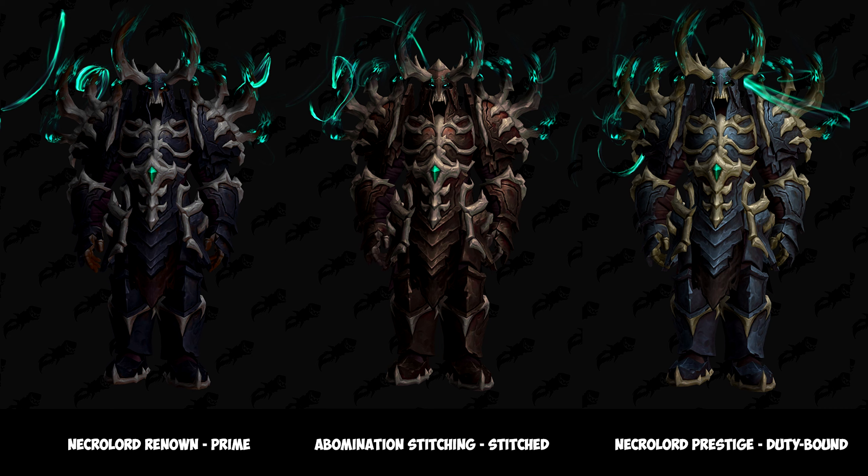In the middle we have the Abomination Stitching set, which will be created using the Necrolords' unique feature, Abomination Stitching. You'll be using malleable flesh, which is collected in the Shadowlands expansion. It is currently not known where the recipe is for this set, so you might want to check out the link in the description below.